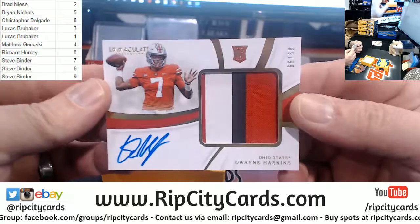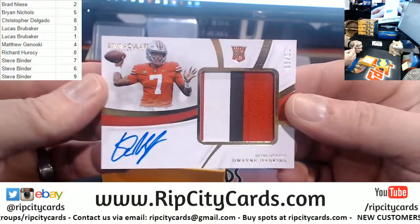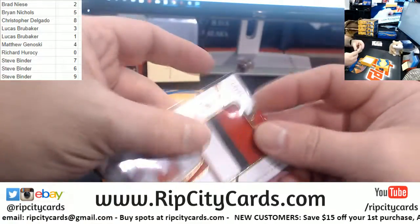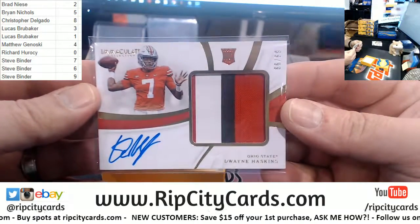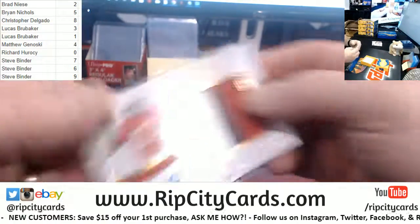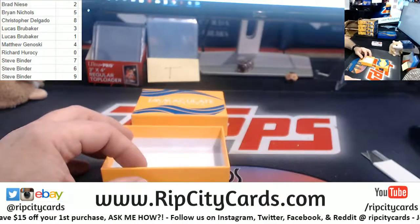Steve. That's a big boy card. Excellent choice on the box. 18, 17. Nice Haskins. He's been a hard hit too. We've gone through three cases and that's the first one. Haskins? Yeah. I think everybody will get us rid of two.